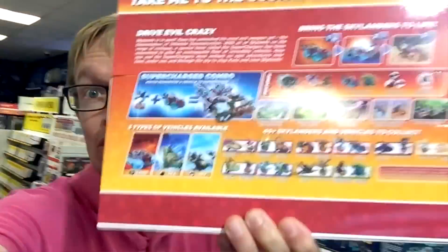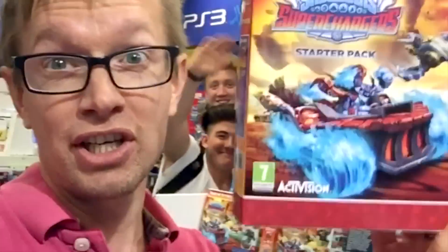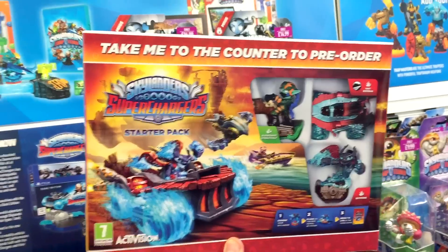Welcome to Family Gaming TV. Look what we've got - in Store and Game in Exeter, we've got the pre-order box here. It's got all sorts of details - every Skylander listed for Superchargers, also some extra bits and bobs about different packs on the side. So let's go and have a close-up look.